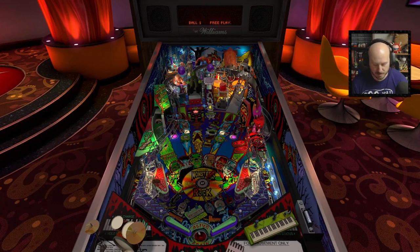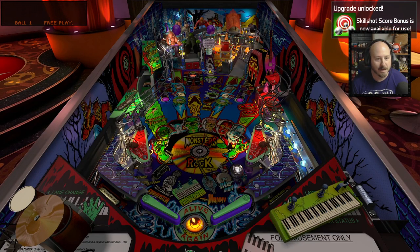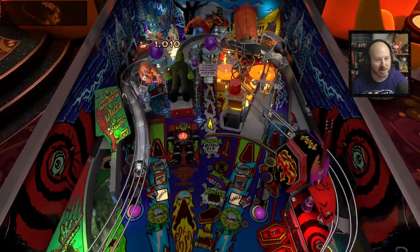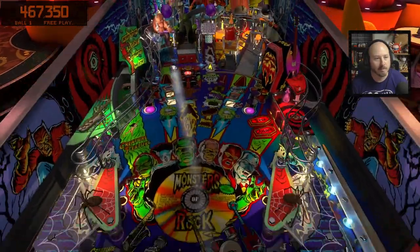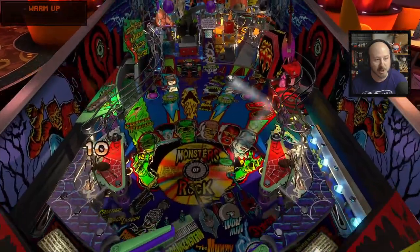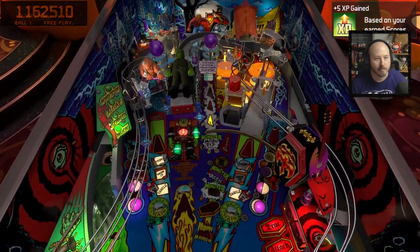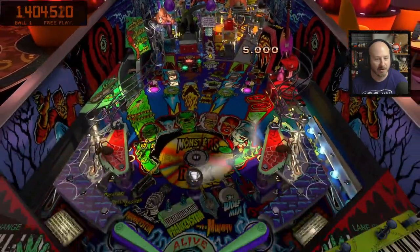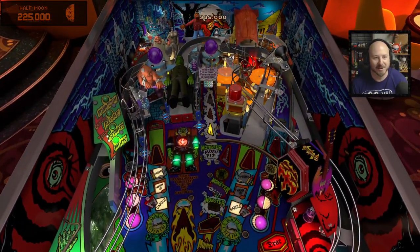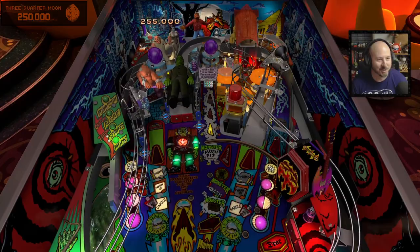Let's jump in, shall we? Here we go. I'm never quite satisfied with the default view in Pinball FX — I like to kind of get up in there and see where the ball is going. Play feels good, ball physics feel good, table looks great. This is great too that they're releasing this right around Halloween — definitely something I'll probably be playing quite a bit just to get in the mood and hang out with the classic monsters from the ages.